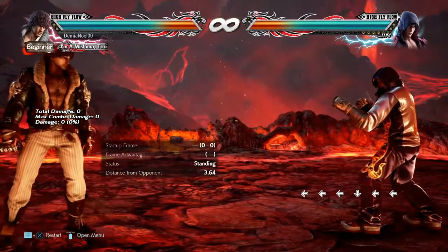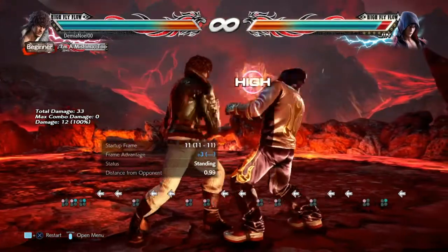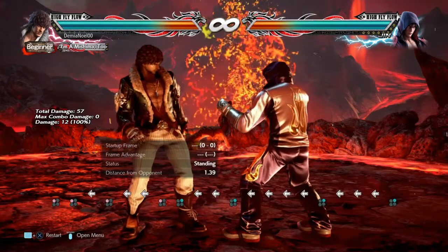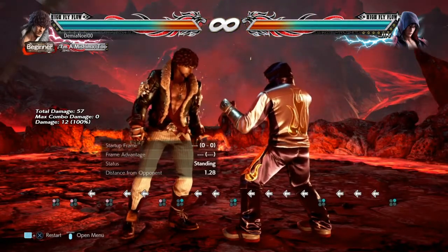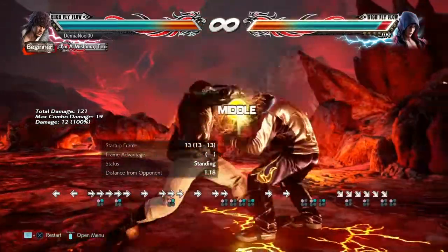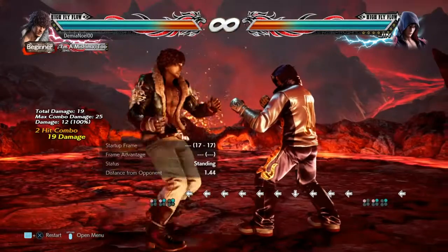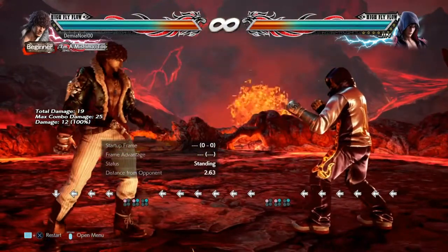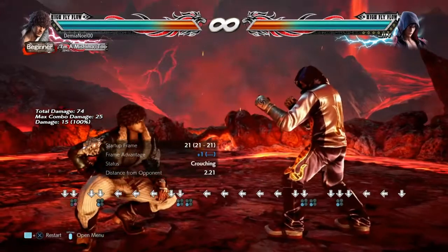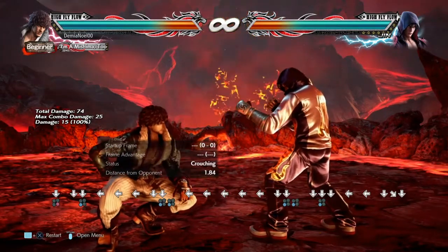Miguel is notorious for having no range — you could be right in his face and he still whiffs. His highs in particular have almost no range; his mids and lows have a little more. Plan your attacks and be aware he normally tries to close distance using some kind of punch even though there's no range on them. If you see him doing something high from distance you can easily armor him because you know it'll whiff. A lot of Miguel users don't even know their own range. His kicks can reach from further away, especially crouching kicks, so if he's crouching I back up and see what he's trying to do out of that. Space him out and look for him to crouch.